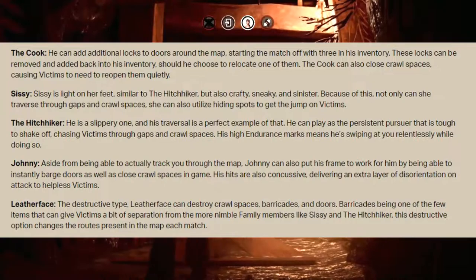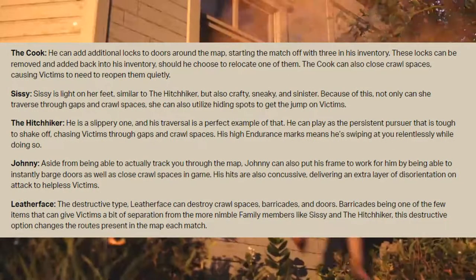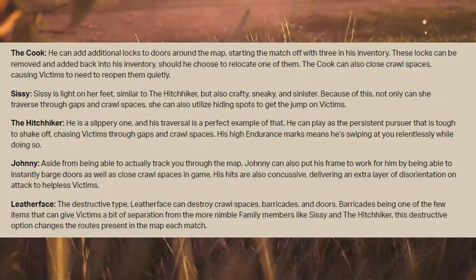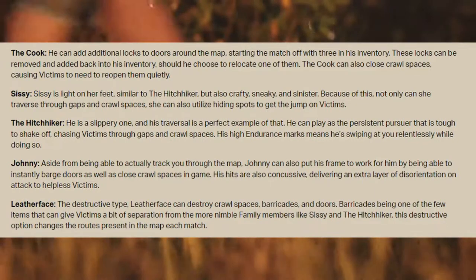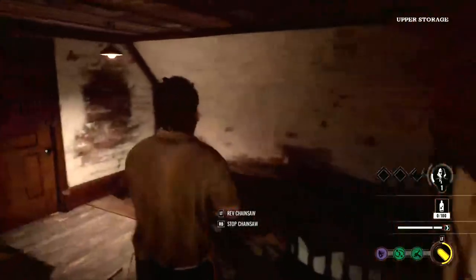Leatherface — the destructive type. Leatherface can destroy crawl spaces, barricades, and doors. Barricades are one of the few items that can give victims a bit of separation from the more nimble family members like Sissy and the Hitchhiker. This destructive option changes the routes present in the map each match.